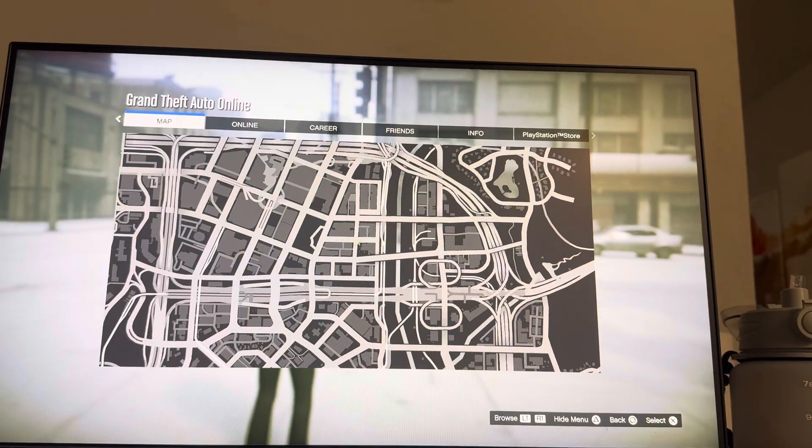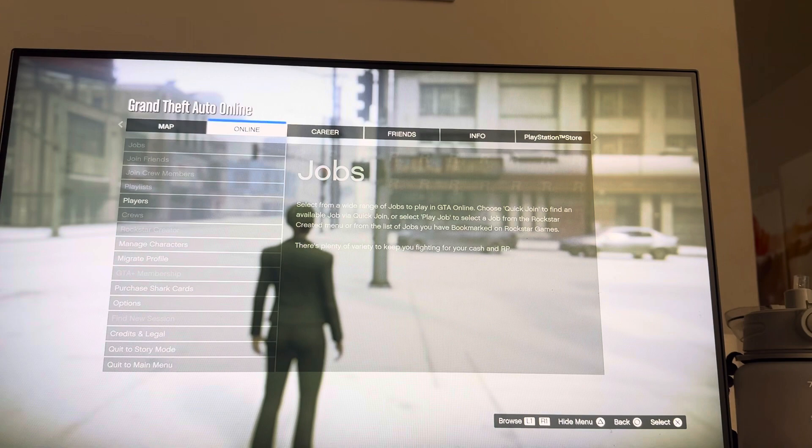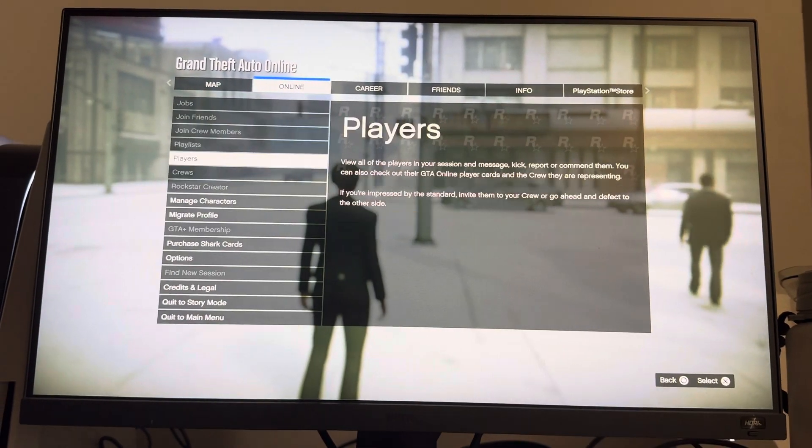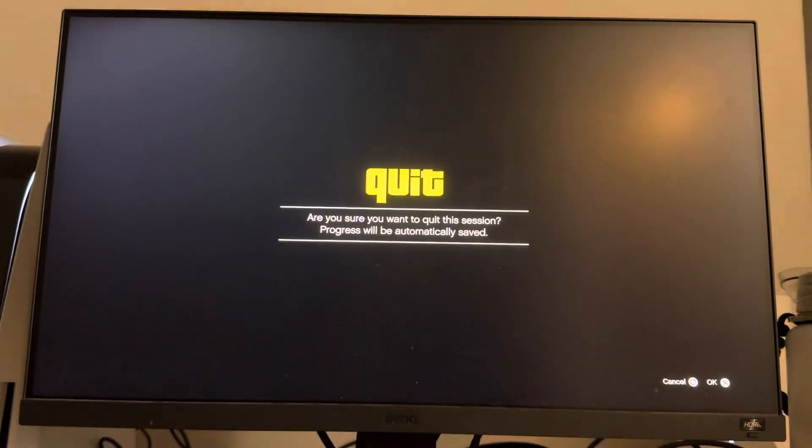Click Options, then tab over to where it says Online. From Online, go down, press X, and then go down to where it says Manage Characters. Click Manage Characters and it's going to quit your session.